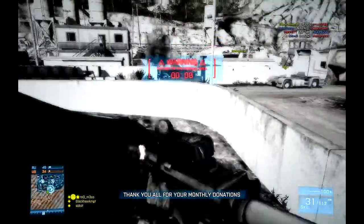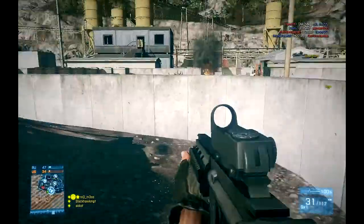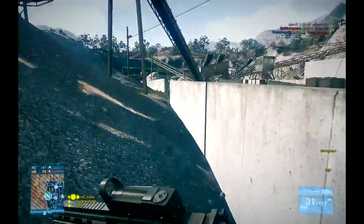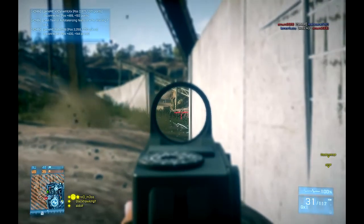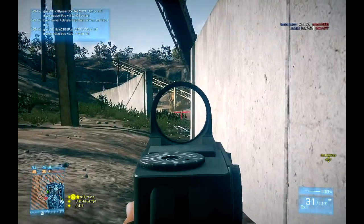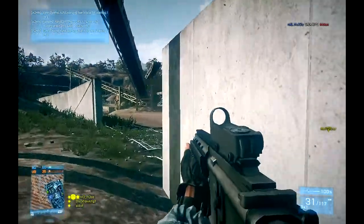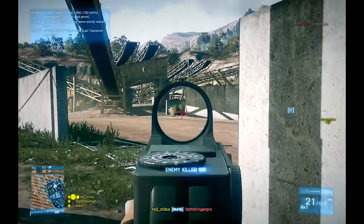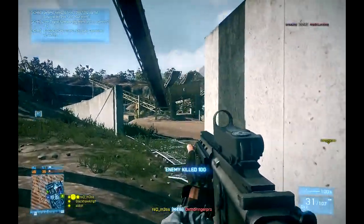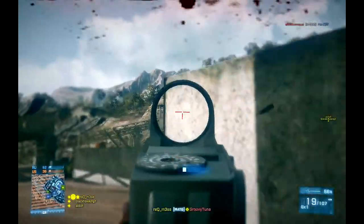Now you notice on the spawn, I'm kind of working the perimeter here, slow playing it a bit, surveying the situation. In TDM your enemy is going to be spawning in a certain area — you just want to figure out where they are spawning at that moment and get to it so you can try to work the flanks. I catch a guy trying to rush around the corner because I'm slow playing it. I know there's a guy up in this tower so I'm just going to peek and burst fire and get a headshot on him.